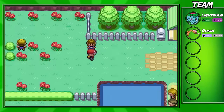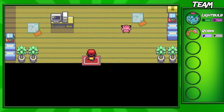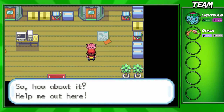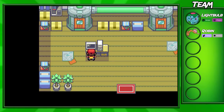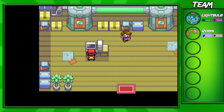We took down that last trainer and now we're going into Bill's house. Bill is the person who created the PC, and he's actually right here — he's a Clefairy, I know, so weird, right? Bill was apparently experimenting with PCs and something went wrong, and he turned himself into a Pokémon while trying to transport something.